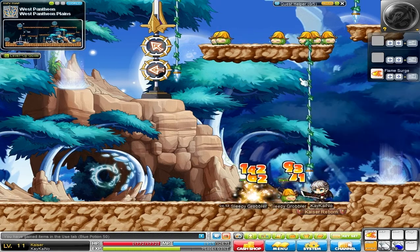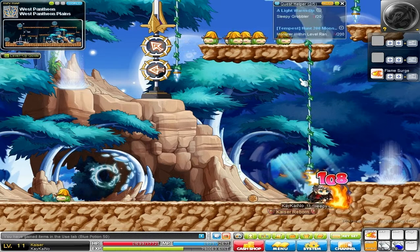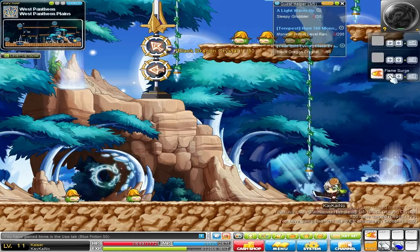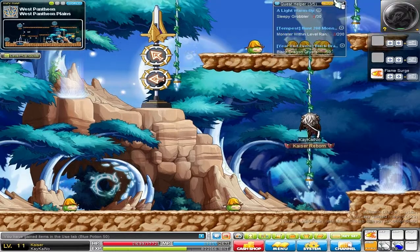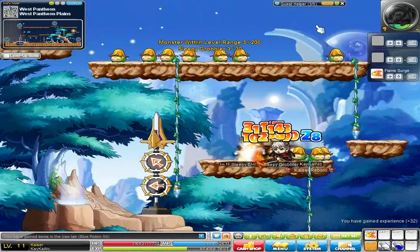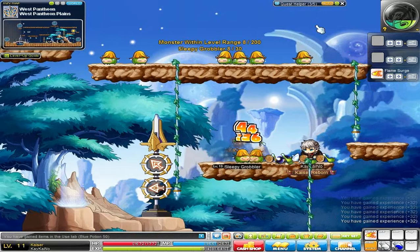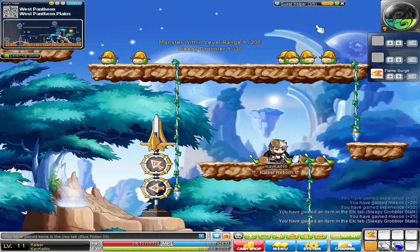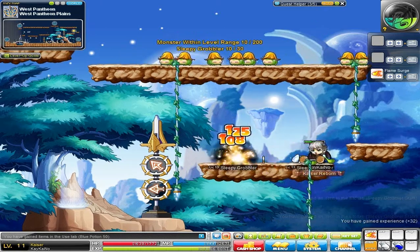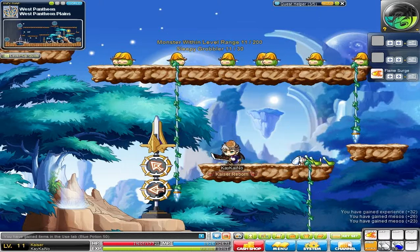Now, the thing about Flame Surge — you can put it on a hotkey, but you can also use it just by a combo: the direction you're facing, down, as well as attack. It kind of asks you to use it this way, but sometimes you stuff it up. Of course, you prefer just to use one key for it. I don't know if GMS changed it again — because as you know, Luminous changed compared to KMS in the fact that you don't actually have to consistently change.